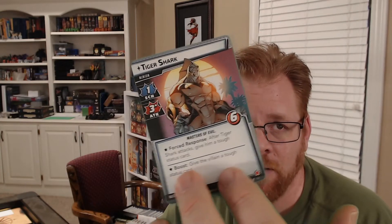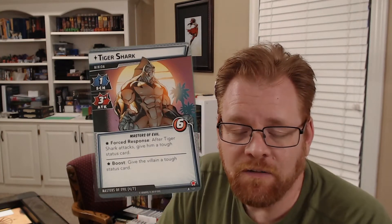Whirlwind is another one I find annoying but still not horrible. Part of that is due to the fact that I pretty much play solo, so his dealing one damage to each hero isn't a big thing because there's just one of me. But the six health and the two attack can still be a pain. Tiger Shark with the three attack is a little bit on the scary side, and his boost of giving the villain a toughness card tends to happen exactly when I don't want it to happen.